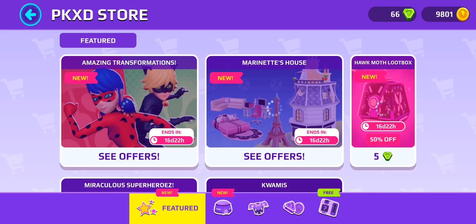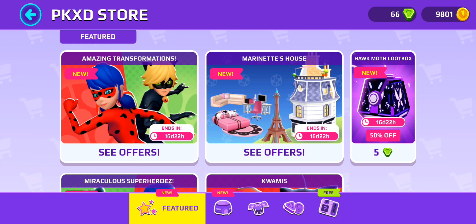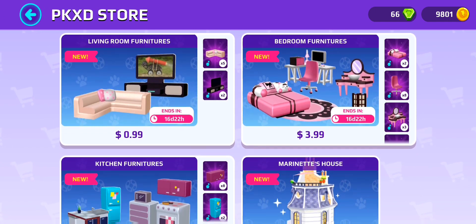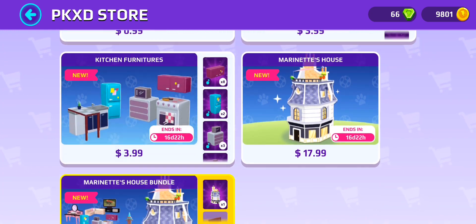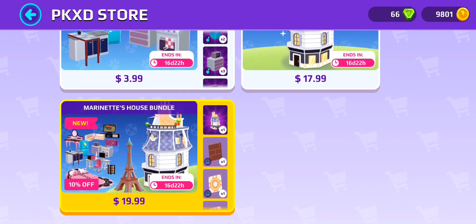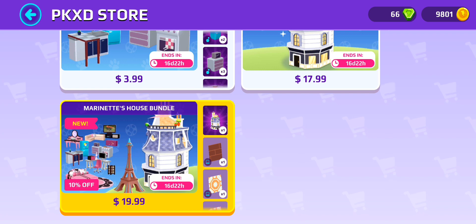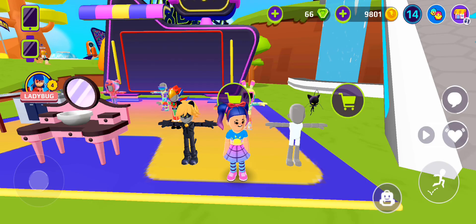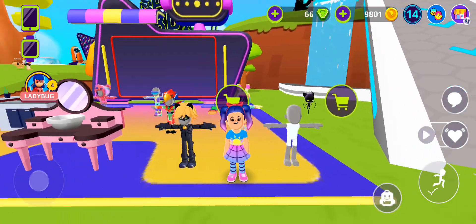They also have house offers for Marinette's room — her living room, bedroom furniture, and kitchen — and then her house, or you can get it all in a bundle, which is actually a way better deal than just buying the house alone. Here's the Cat Noir outfit and then Plagg.